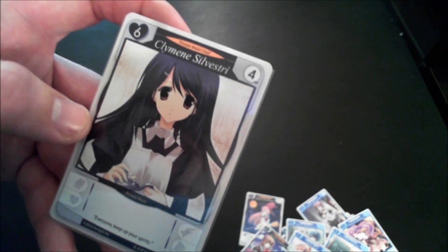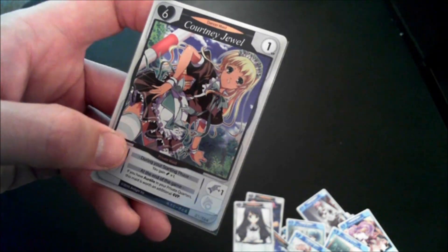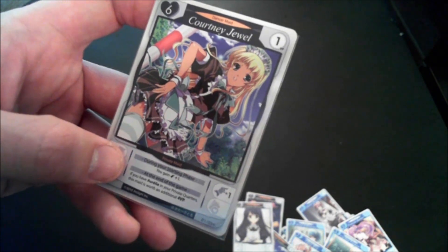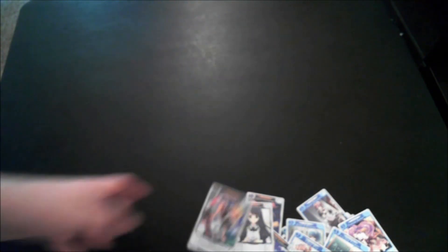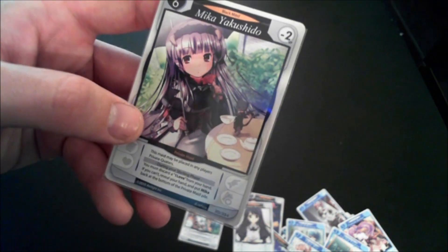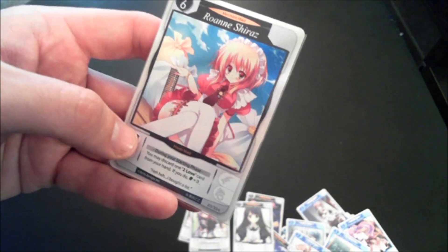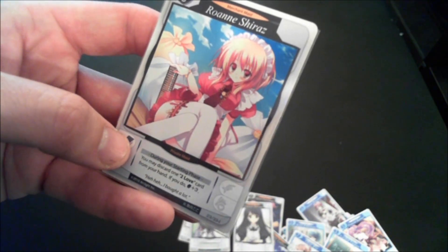Orally Lambert lets you draw a card during your starting phase, and if you have Courtney in your private quarters, this maid is worth an additional four victory points. Climbing Silvestri is straight-up four victory points at the end of the game — a pretty good one to have. Courtney Jewel lets you gain a serving during your starting phase, and if you have Orally in your private quarters, she's worth four extra points — so they work together. Mika is an attack card you put into an opponent's deck and she's worth negative victory points. Roanne Shiraz lets you discard a two love card from your hand to gain three draws.